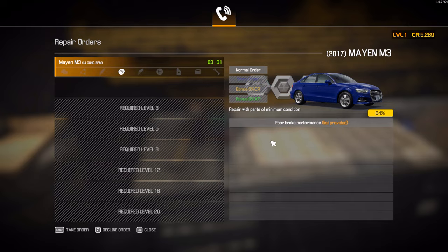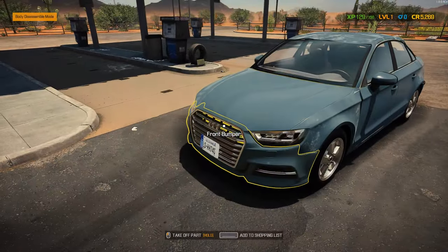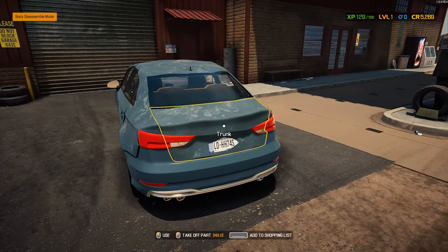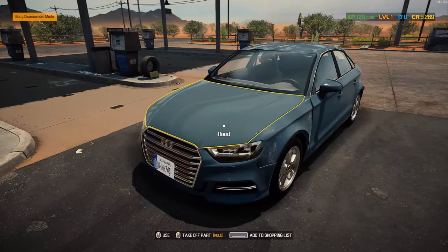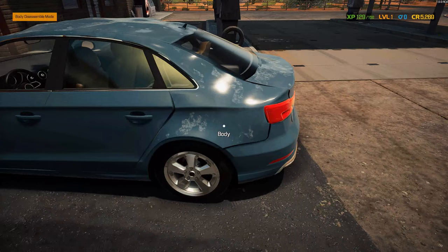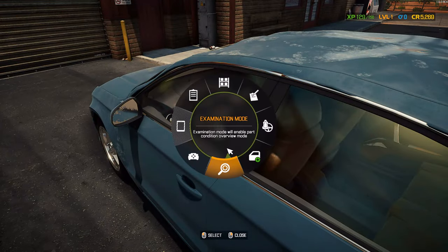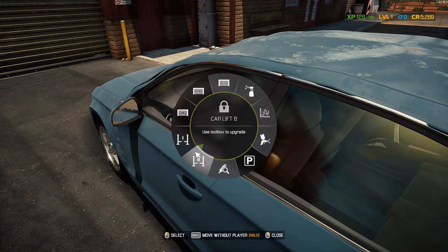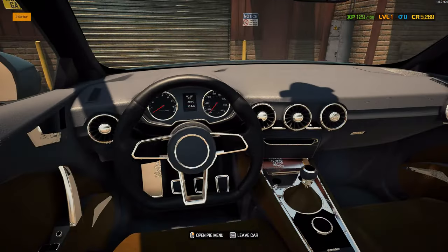25 — we really did not make much money, and we also have to pay for the coolant. Poor brake performance, okay. We can actually take this Audi — yeah it's like an Audi A4, or maybe an Audi A3, I'm not sure. Anyway, let's take this car for a test drive.